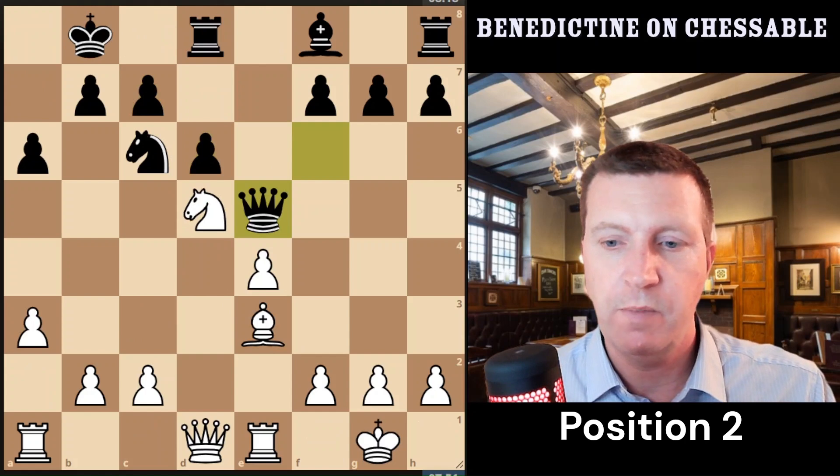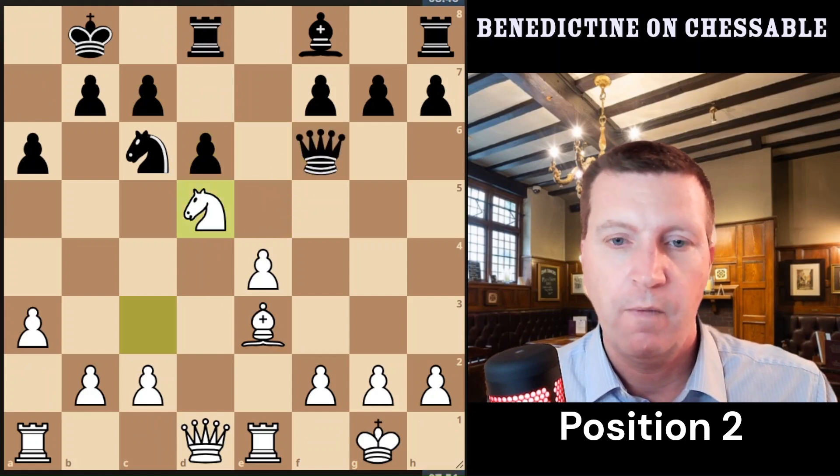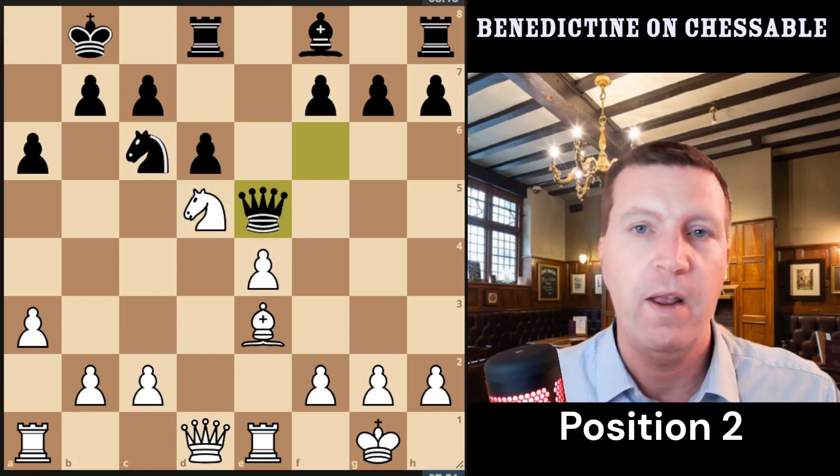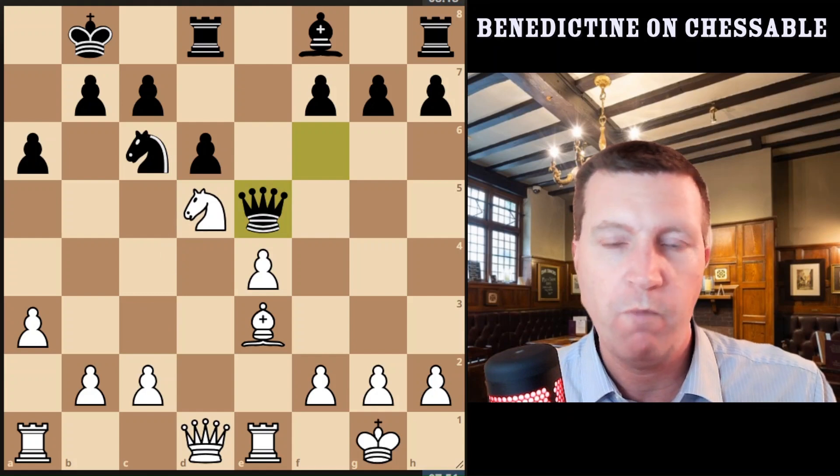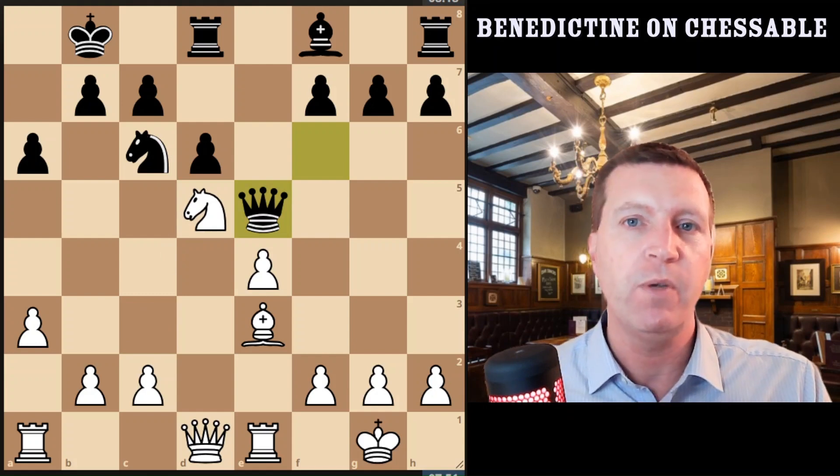Number two: in this position, black plays queen e5 and white plays knight c3. So what's the connecting factor between these two positions?